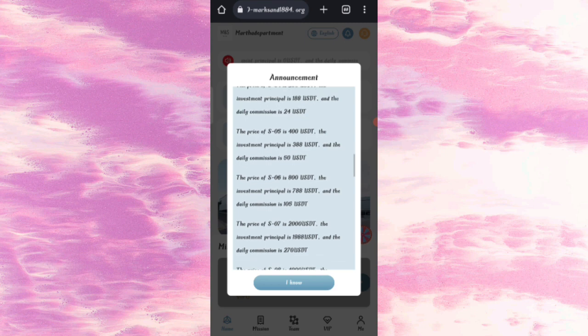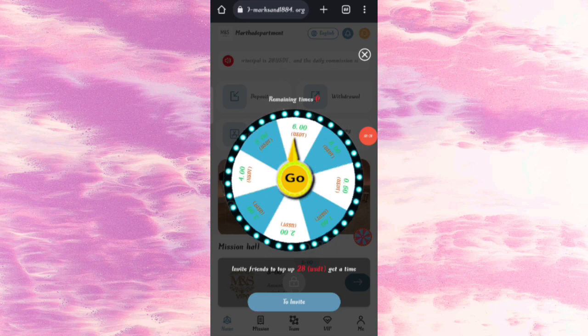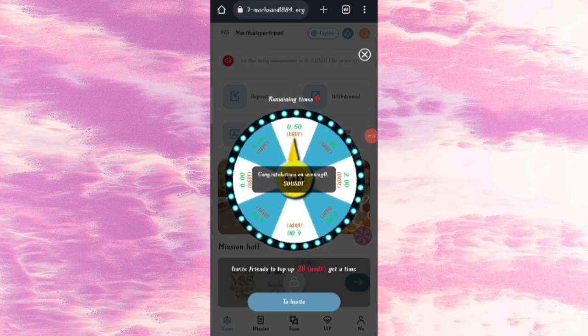Now click on the menu button. You can see there is a lottery option. If you invite your friends and recharge $28 USD, then you will get one lottery chance. You can see on the screen that $0.5 USD was successfully received.